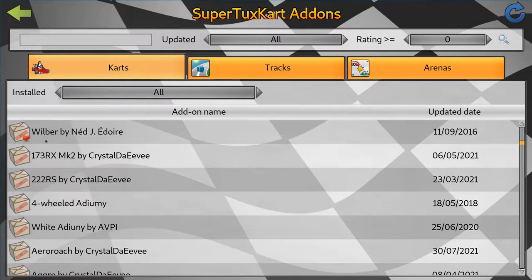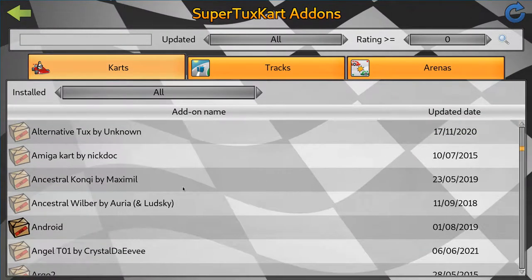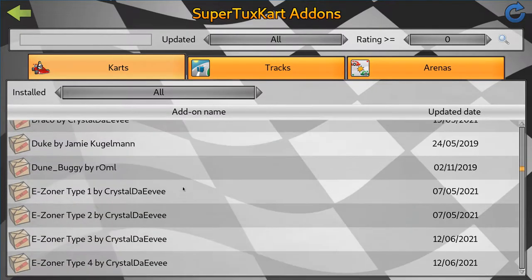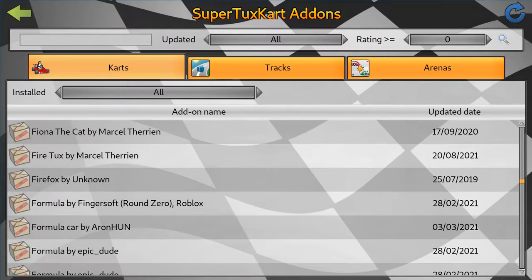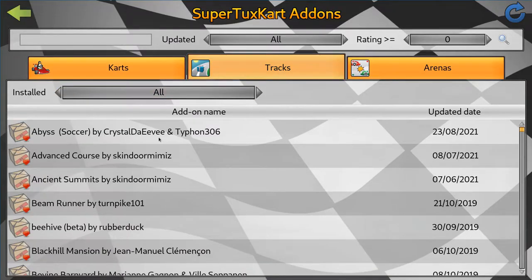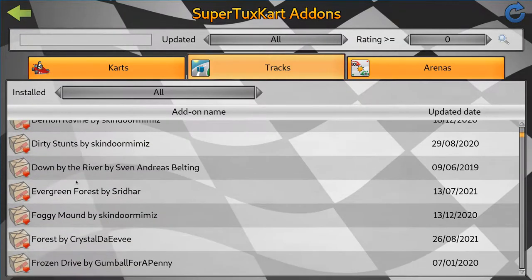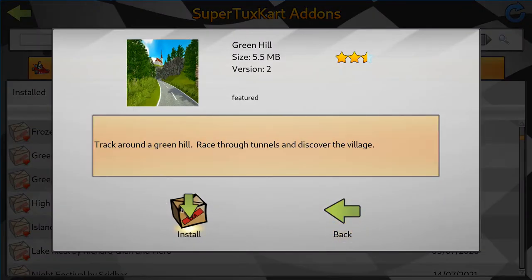Let's get Wilbur — he's actually there by default. I guess I'll get Firefox, why not? You can also get Tracks. I'll get Abyss, that sounds cool. I'll get Green Hill.